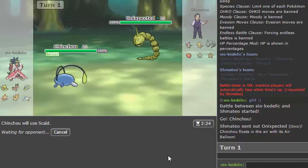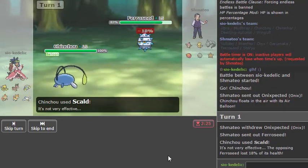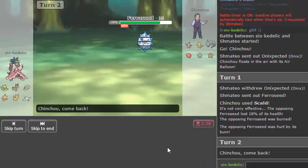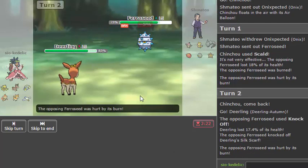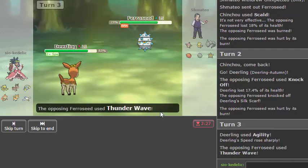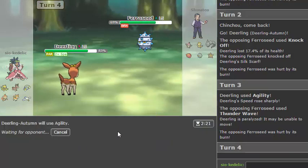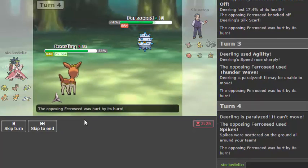This is one of the main reasons I have Air Balloon, because obviously if I didn't have it he would just Earthquake the heck out of me and Chinchou would drop. Because he has an Air Balloon, he's probably going to have to switch into Ferroseed. Ferroseed kind of seems like the only switch he actually has, and especially now that this is burned, I should be able to just set up on this thing. Let's go hard Deerling and go for an Agility. Knock Off, losing my Silk Scarf — that's sad. But that's okay, I'll just go for Agility.